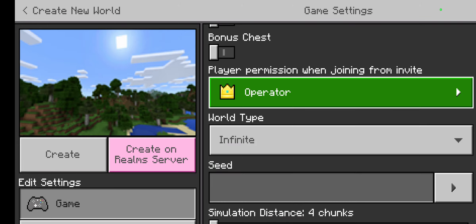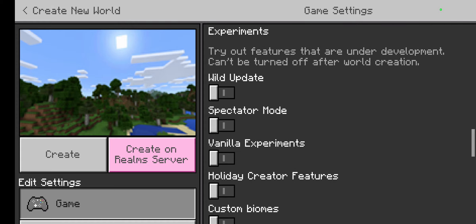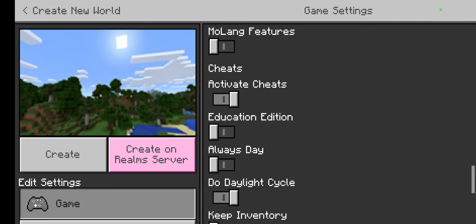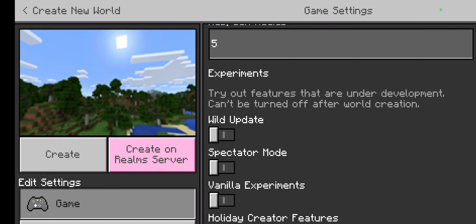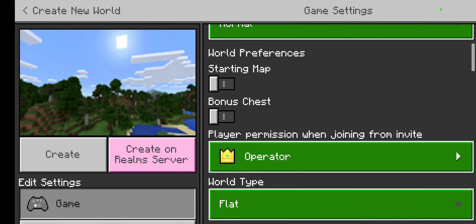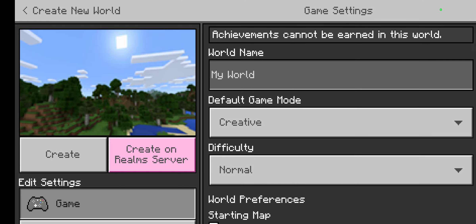Make it operator. For more, go down. Activate Education Edition. But if you want the wild update and spectator mode, turn them on. After that, you need to keep your world flat — just keep it flat.